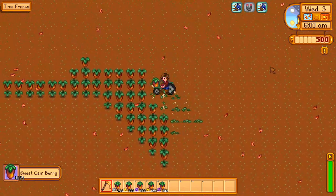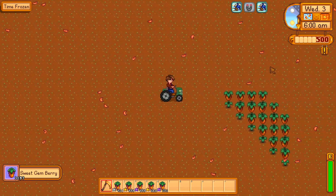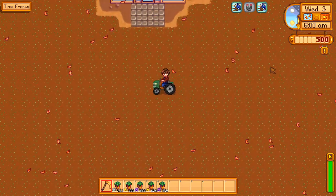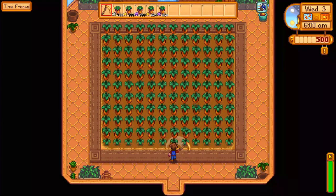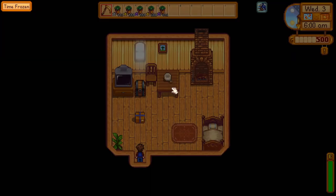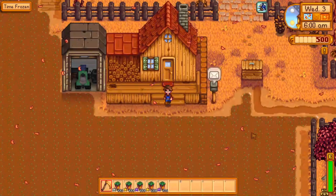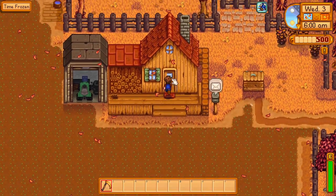The main part of our farm is just about done, and all we got to do is harvest the greenhouse. Already we have over a stack of iridium quality sweet gem berries, so this should be worth a ton. I don't think I can get my tractor in here, so we're gonna have to do this one by hand. The greenhouse is just about done, so we are almost ready to get the final price tally. I have been recording for over an hour and a half, so I am so excited to finally see how much this is worth. I forgot to put them in the bin — okay, with these in the bin, I think we are finally ready.